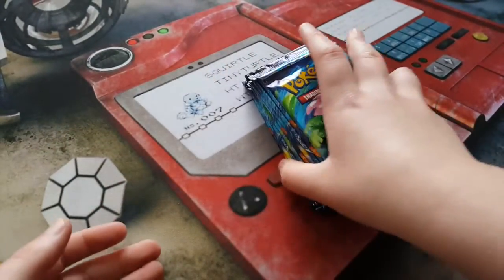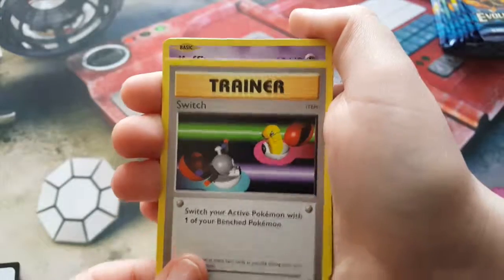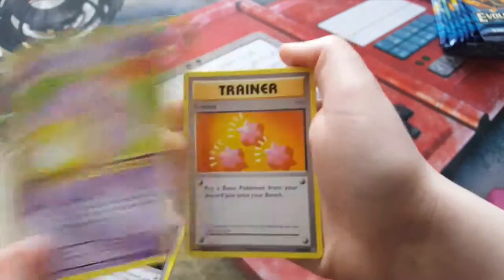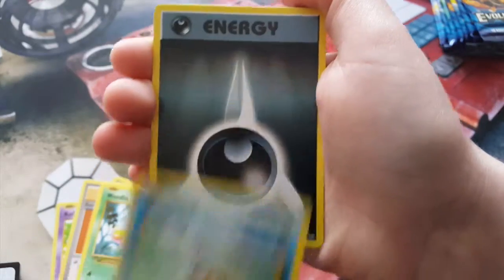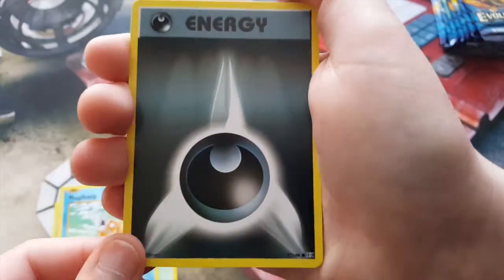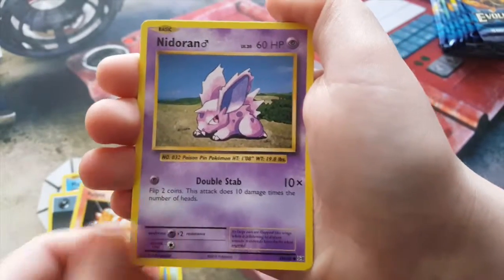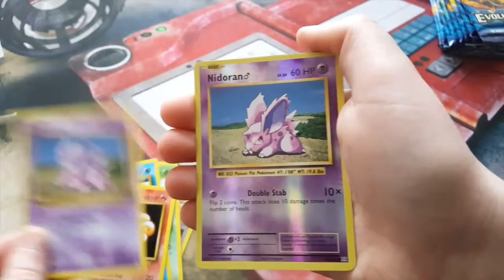We're starting off here with our Mega Venusaur pack. We have a Switch, the Egg, Cofagrigus — this little belly is yellow — a Revive, a Weedle, Magic Herb, and our first Darkness Energy. Vulpix, Nidoran — oh look at that, you seem to get a lot of these kind of two-two back-to-back.